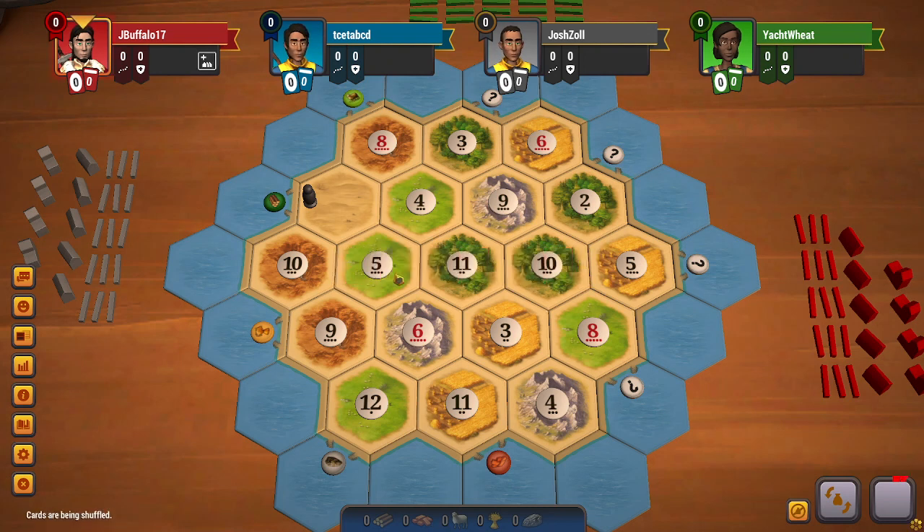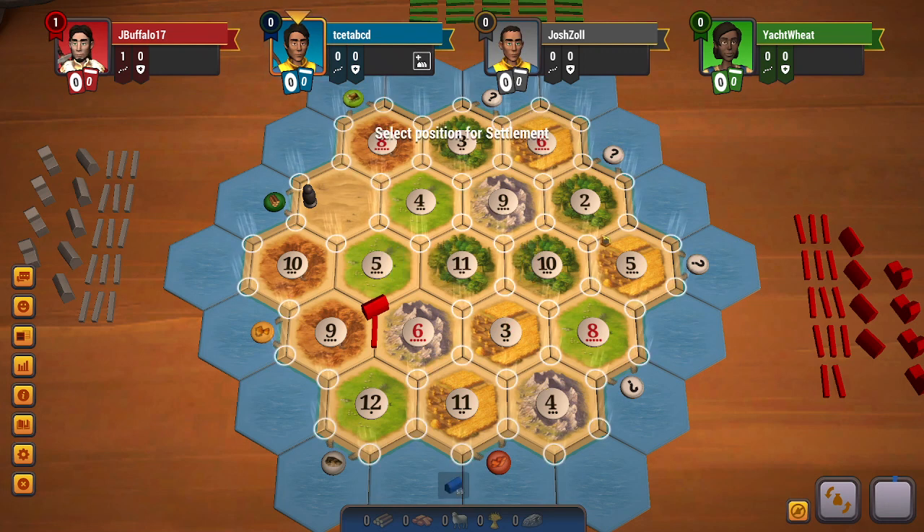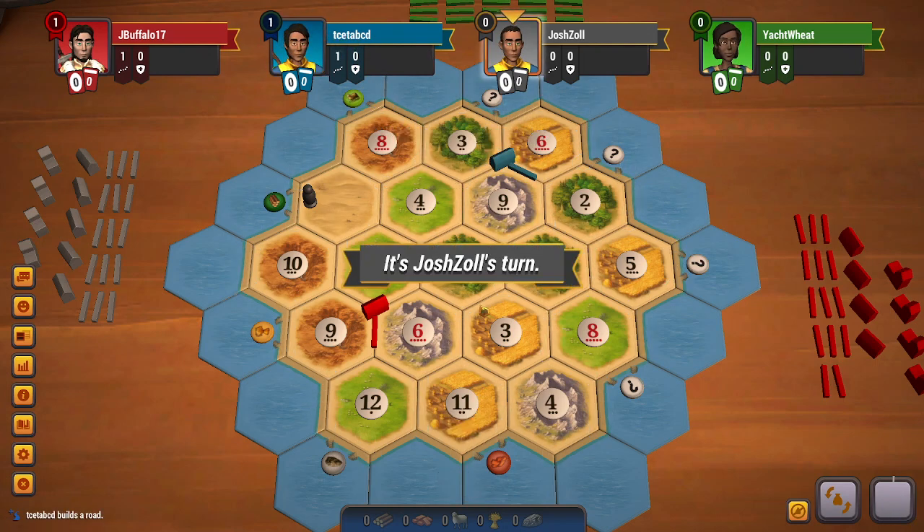Hello everyone, welcome to another Catan video. I am in the second position. There is a decent amount of ore, wheat, and sheep on this board, and a decent amount of brick as well, with very little wood. At this point, I believe going for something like 6-3-9 is a very good option. I will be getting the best wheat along with decent ore and some wood. 6-3-9 is also an option, but I like 6-9-3 better — it has higher production and better wheat production as well.